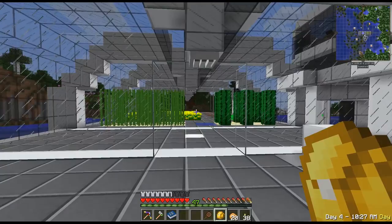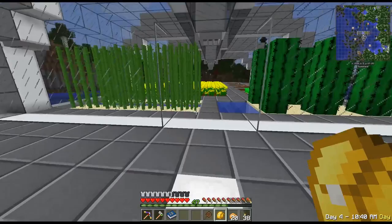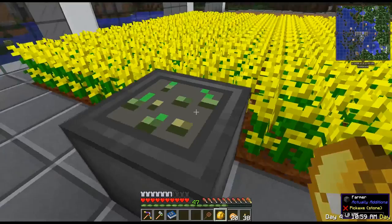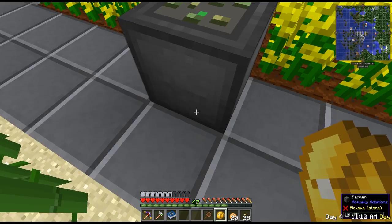I figured out how to do it, but unfortunately I was not able to do it with XNet alone — I'm going to bring in RF Tools Control as well. I installed an elevator here so I could cable everything down below. The first thing I set up is a farmer from Actually Additions, which doesn't have any power right now. It does a nine-by-nine in front of it, so it's going to harvest this field and keep replanting it.